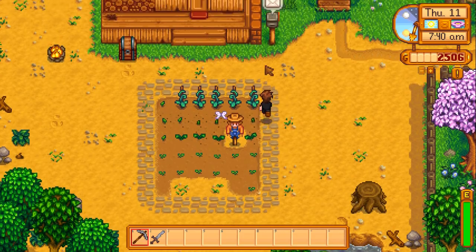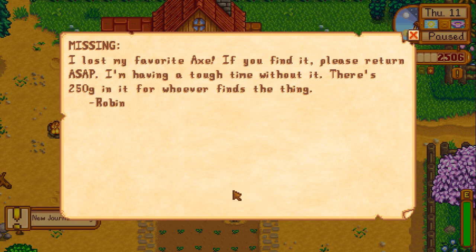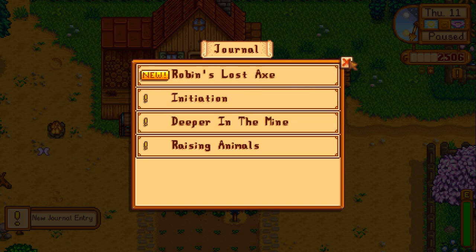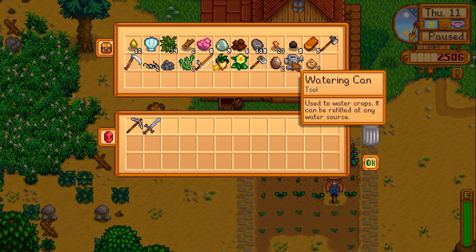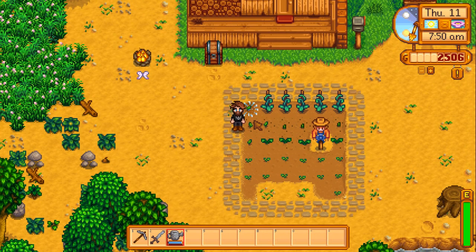These are all the plants we've got at the minute; we need to give them a water. But first off, we have something in the mailbox. "Missing! I have lost my favourite axe. If you find it, please return ASAP. I'm having a tough time without it. There's 250 gold in it for whoever finds the thing." So we can accept that quest. That one's from Robin.